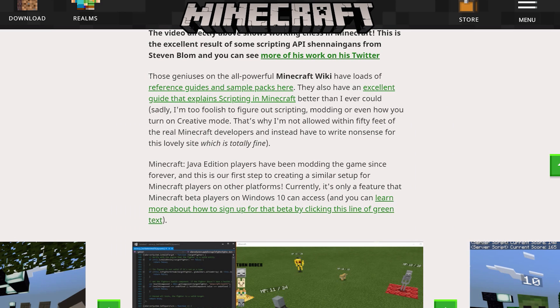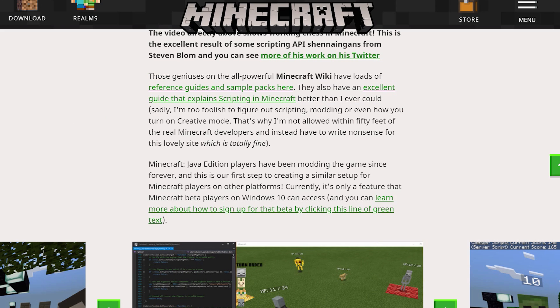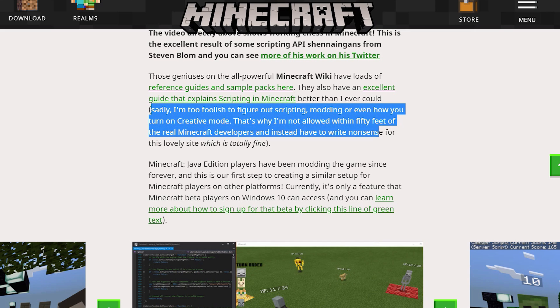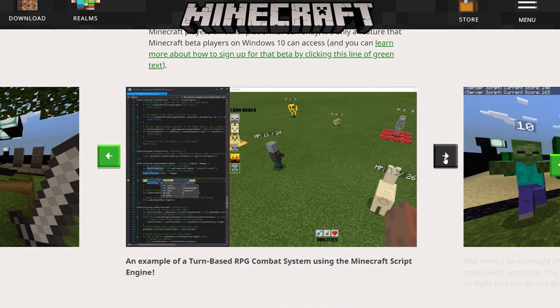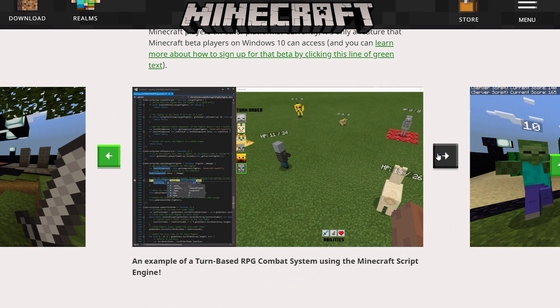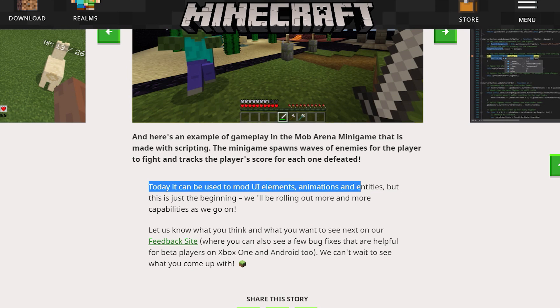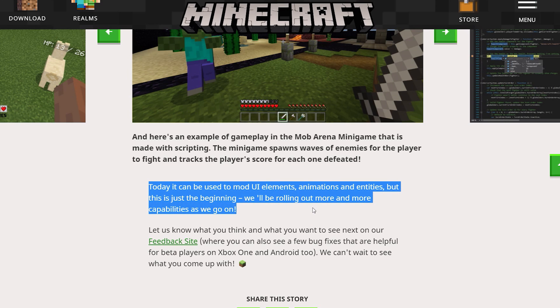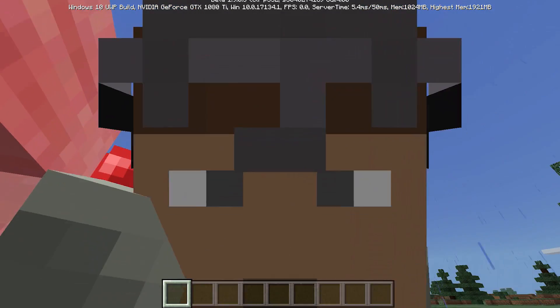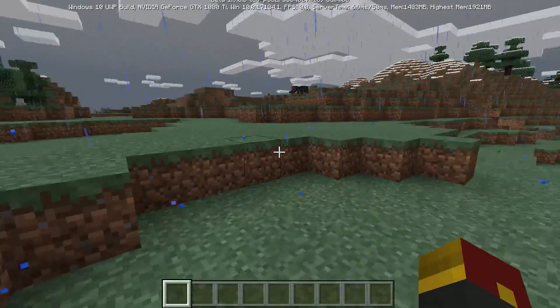Anyone interested in diving in themselves can check out the Minecraft wiki, which has tons of reference guides and sample packs. Here are a couple more images of scripting features: gameplay from a mob arena minigame made with scripting, and a turn-based RPG combat system with nice ability buttons. Currently it can be used to mod UI elements, animations, and entities — but this is just the beginning. I could see a future where Minecraft is modded so much using the scripting engine that we are remaking entire full-blown games.